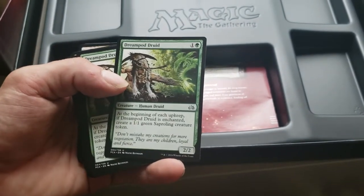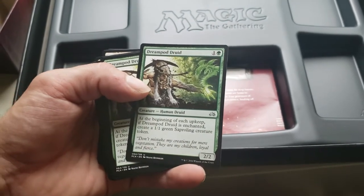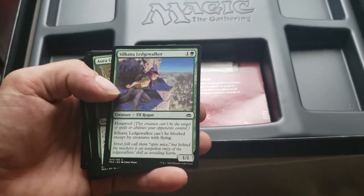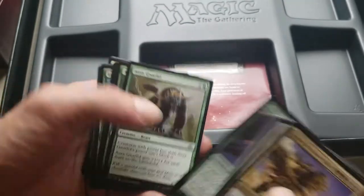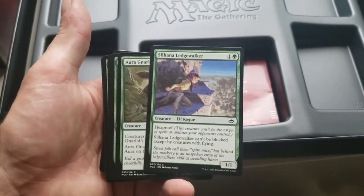Dream Pod Druid — at the beginning of each upkeep, not just yours but everybody's upkeep, if Dream Pod Druid is enchanted, create a 1/1 Saproling creature token. So we're going to make some tokens here. A 1/1 Hexproof — Silhana Ledgewalker can't be blocked except by creatures with flying, which would actually exclude reach too.